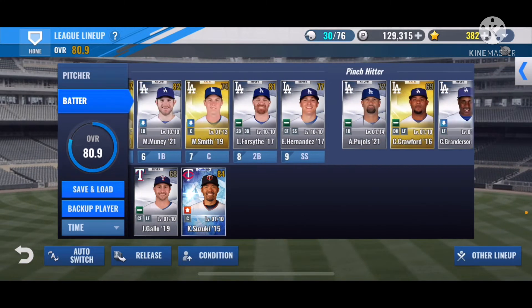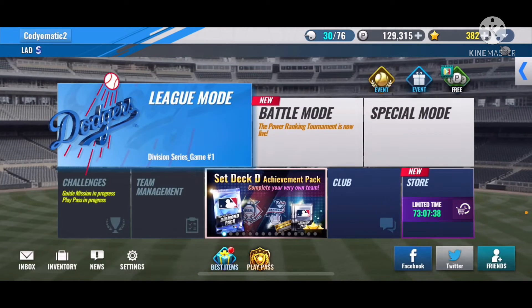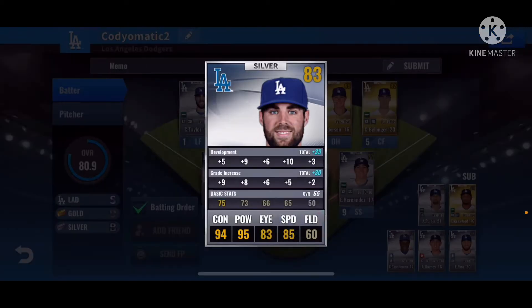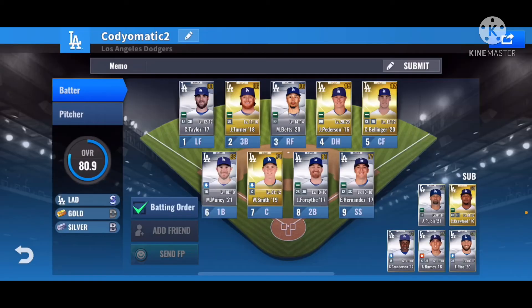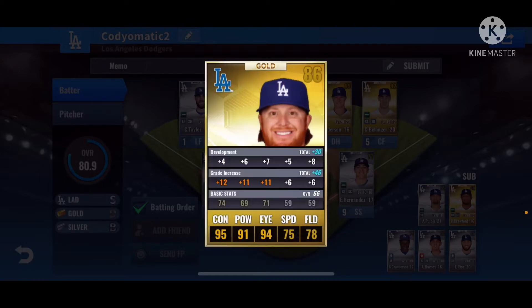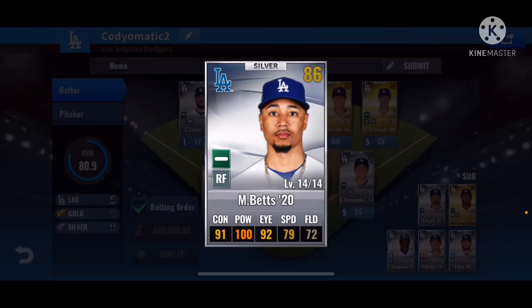Basically we're gonna go over each player and describe what they are. Batting one in left field we got Chris Taylor 2017 — pretty good card, he's got decent power and contact, happy to have him on the team. Batting two we got Justin Turner 2018, level 11 out of 16, he's got all-around good stats.